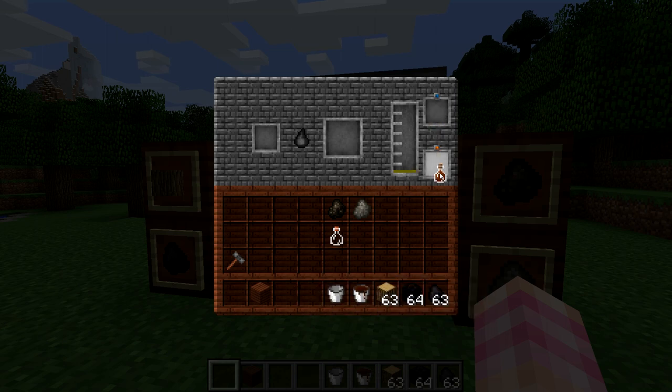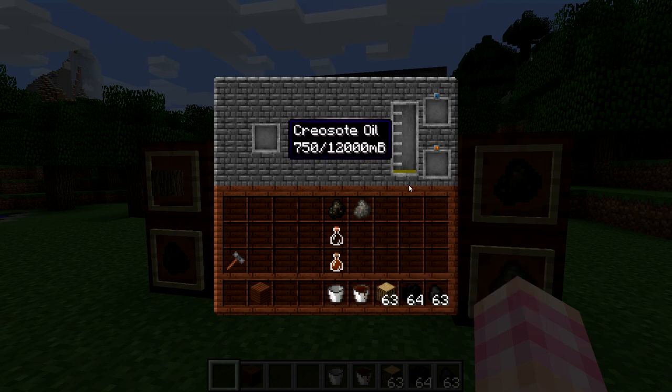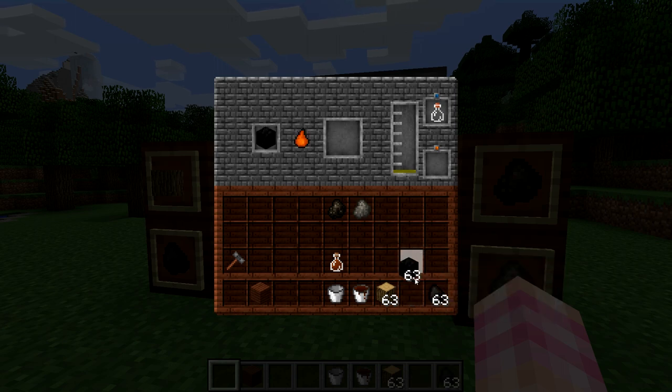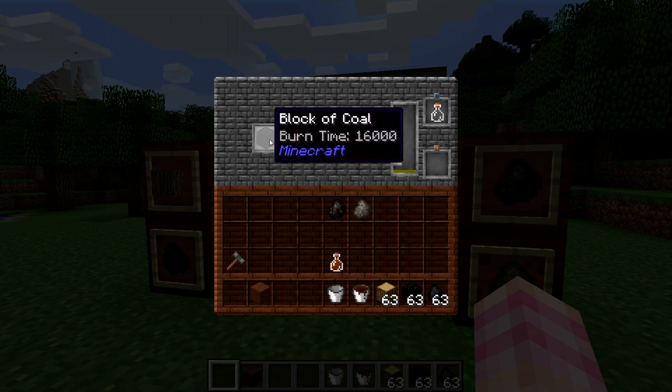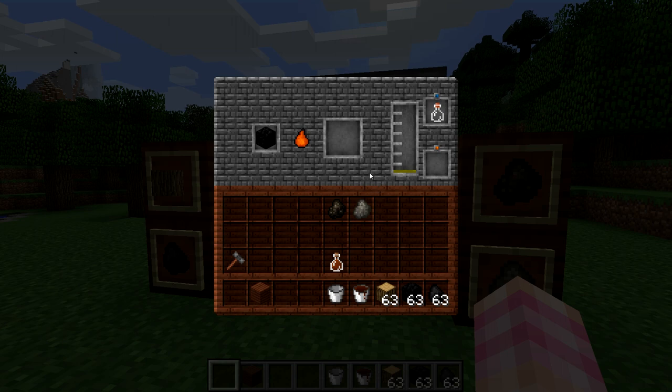There's still not enough in here to fill this glass bottle, unfortunately. You can't put creosote oil back in, but you can fill bottles and you can fill buckets. A bucket is going to require 1,000 millibuckets, and apparently a bottle requires more than 750 — it might even be 1,000. Let's put a block of coal in here and see how long it takes. It's taking longer than a single piece of coal, so it's not going to process way faster — it just allows you to put way more coal in this thing.